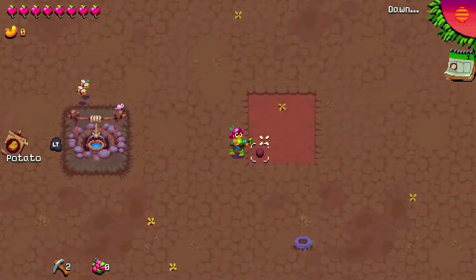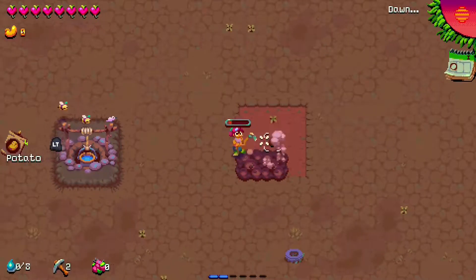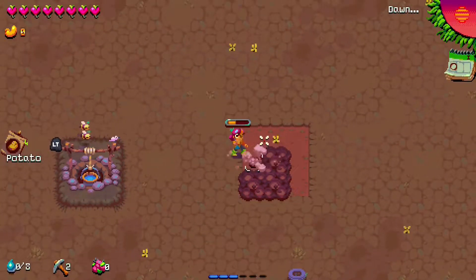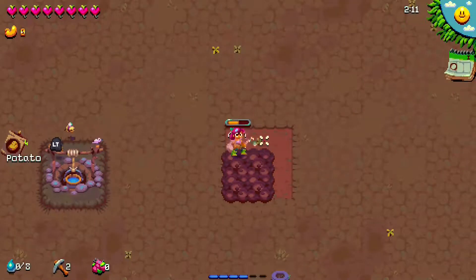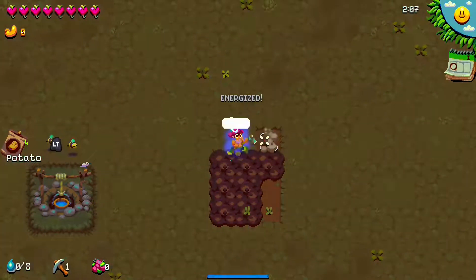The last thing I'd like to talk about is becoming energized. To become energized, you have to complete any farming action, like tilling dirt or cutting weeds. With each task, you'll see a bar at the bottom of your screen begin to fill. When that bar is finally full, you'll become energized and then start completing all farming actions quicker.